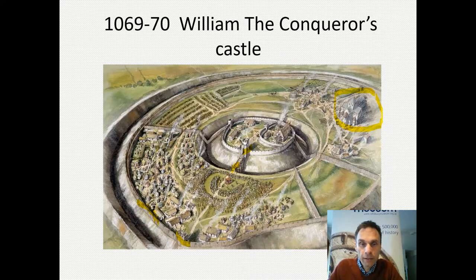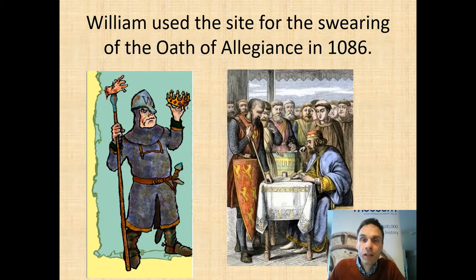Something very famous happened there. William used the site for the swearing of the oath of allegiance in 1086. After winning the 1066 battle, he cleverly made sure the Saxons wouldn't band together and fight back. All the important Saxons came from miles around and signed a document saying no more fighting — they would do what William said and start paying him taxes. That's how he made his money. Clever man.